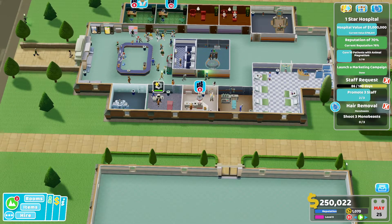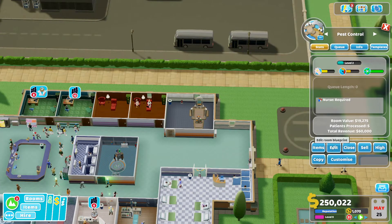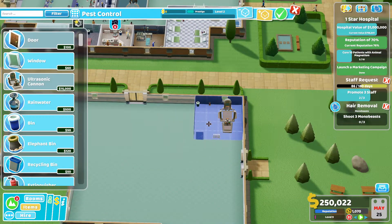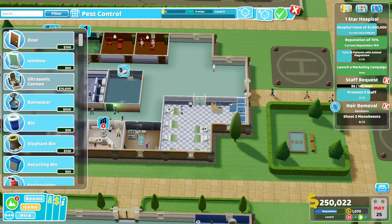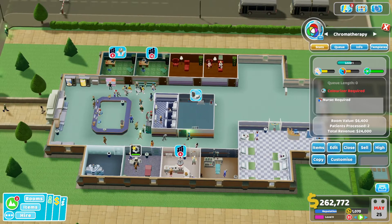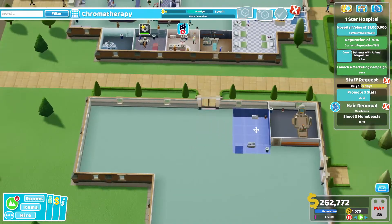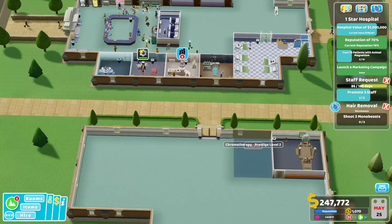I know what I was going to do. We were going to move some of these treatment rooms, I think. So like this one - we're going to move it into this space. And like this treatment room, we're going to move this one in here. Need the colorizer. I don't know what happened to the colorizer.